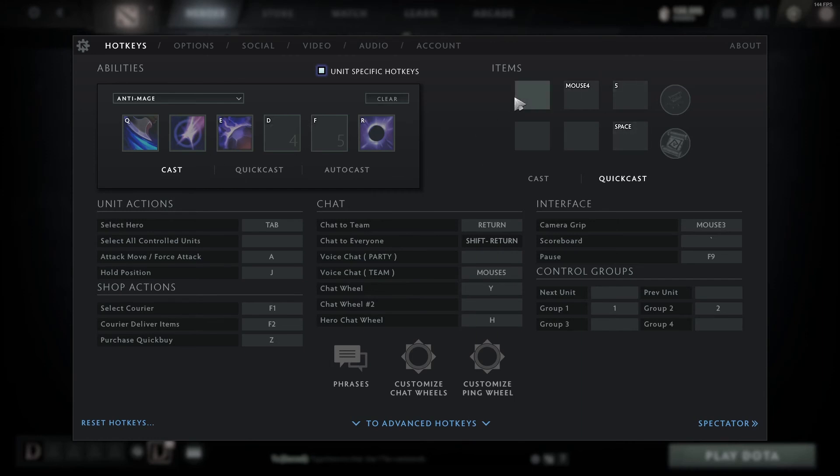Now for some generalized hotkey things. I have tab as select hero — a lot of people have tab as next unit if you do a lot of micro heroes, but I don't play a lot of micro heroes, so I just have it as select hero. If you double click tab, it will auto center the camera on your hero, which is important. For control groups, I usually have group one as all my units and group two as all my units except my hero — that's how I play micro heroes. For attack move I have A. I have hold position as J because I really don't use hold position much and I want my chat wheels closer to my pointer finger, so I changed hero chat wheel to H and hold position to J.